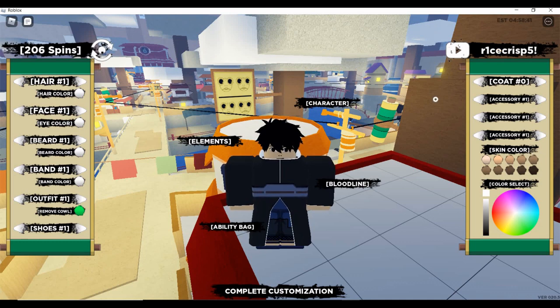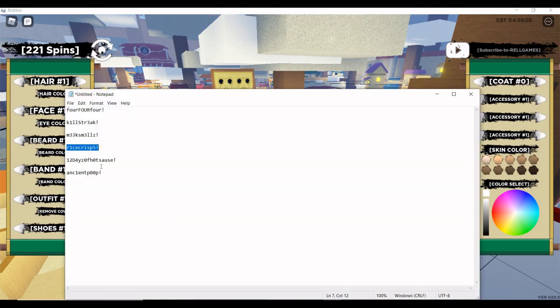The next code is 'rice crisp' — it's lowercase r, then number 1, then c, e — everything is lowercase, so it's not too hard. Enter that and it gives you another 20 spins.